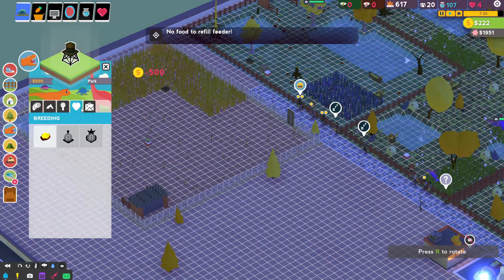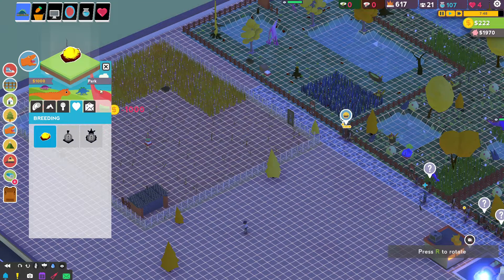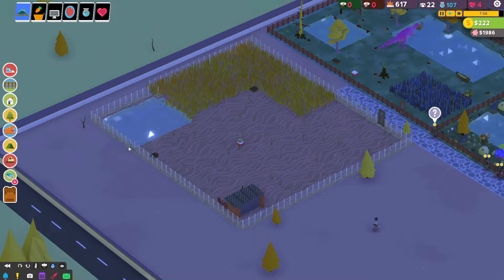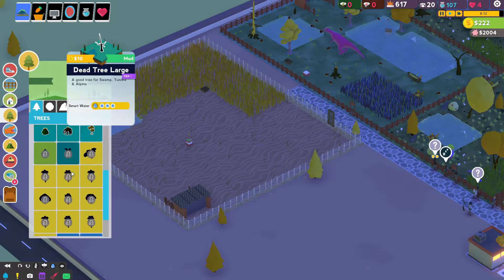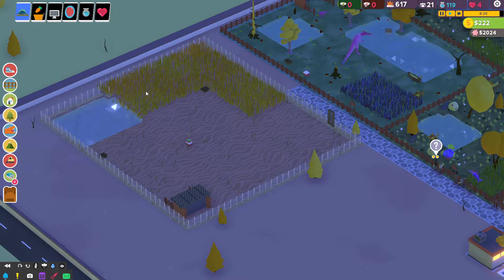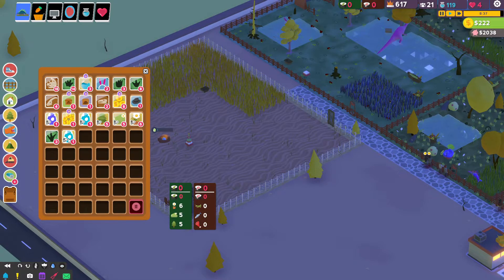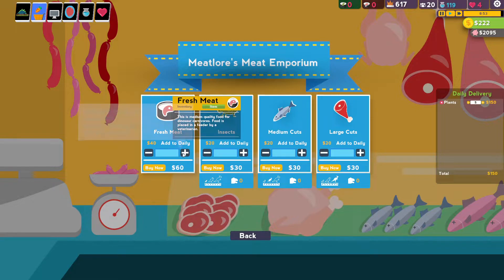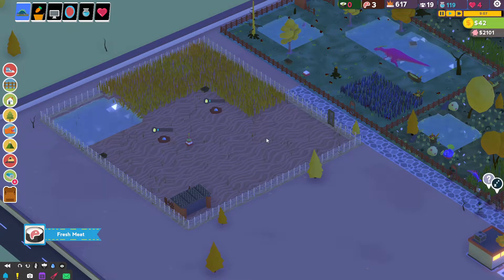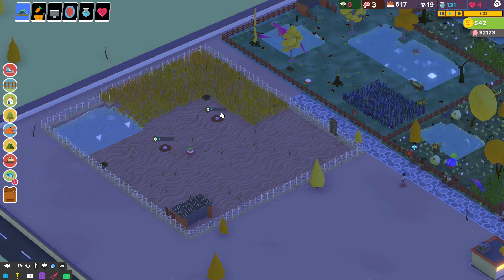We can't afford that. We can't afford anything, actually. We are really poor, but that did not stop us from creating this beautiful exhibit — except we still need trees, but we don't have any unlocked so it doesn't matter. We'll just place them down right now and hope everything goes okay. We can't afford any meat — insufficient funds, that's all the meat we get. In the next episode we will hatch these guys. Thank you very much for watching, and if you enjoyed, make sure to subscribe. Bye!